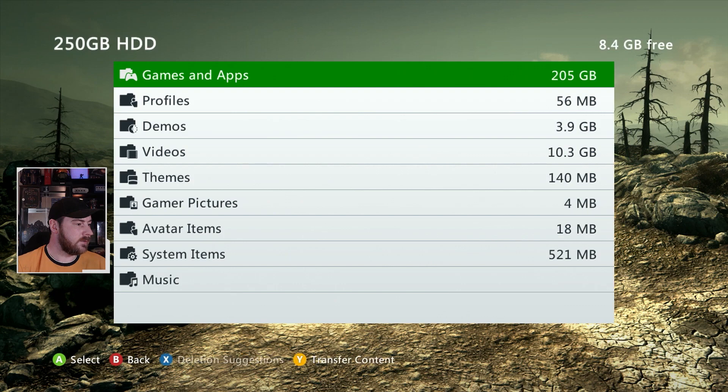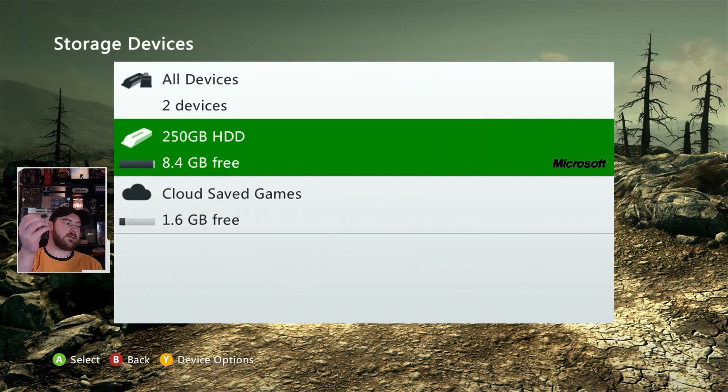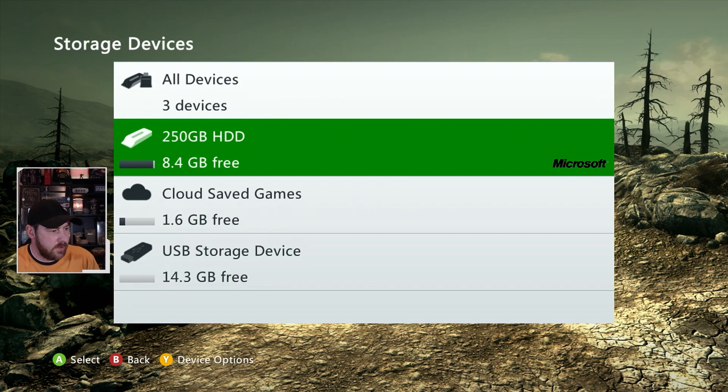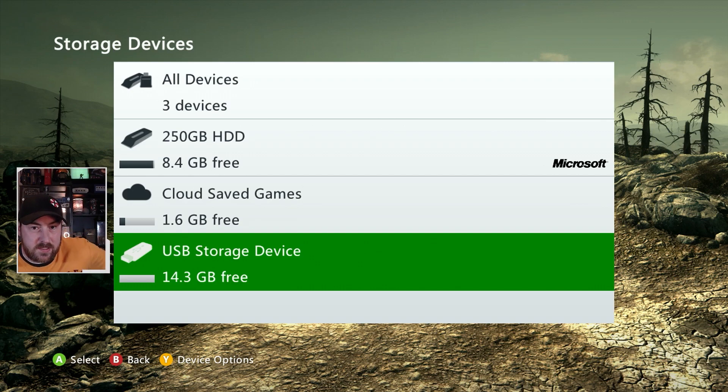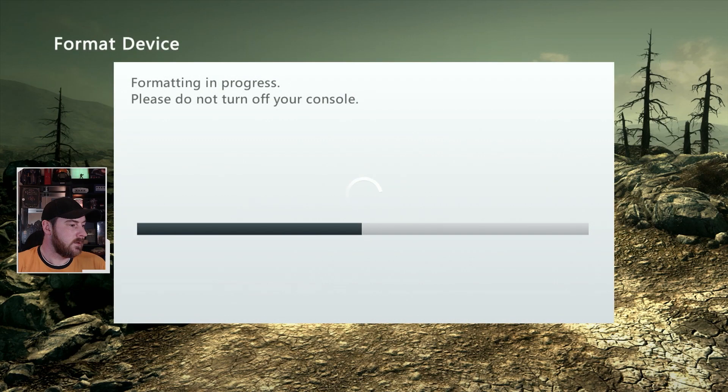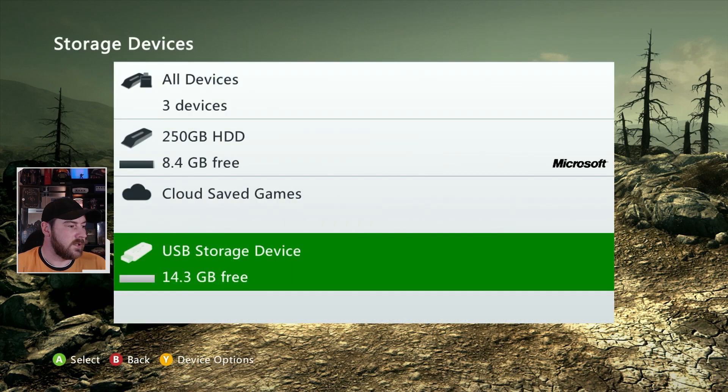Back out to where you see your storage devices — this is where you're going to stick your USB in. Plug it in to the middle port. Bear in mind you need to format the stick on the 360 for it to work, so if you've got anything on that USB stick you need to copy it off somewhere else first, because it will format it and delete everything. Press Y to format, then Yes. All this is doing is setting up the file folder structure for the Xbox to recognize — it formats it to FAT32 I think.